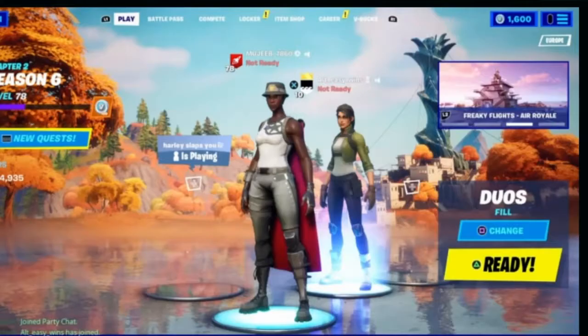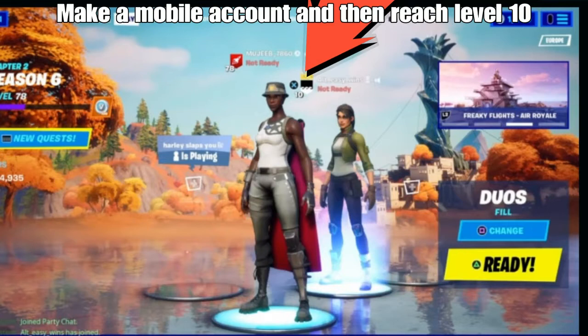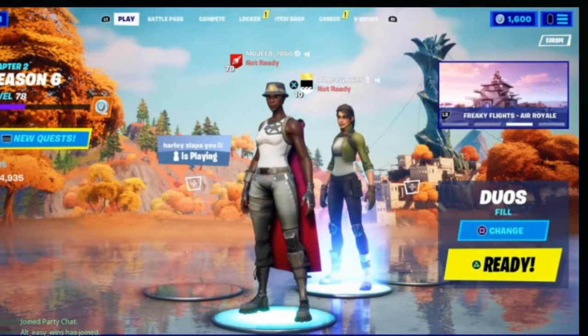Hello guys, Majib back with another video. Today I'm going to tell you guys how to get easy bot lobbies in Fortnite. The first thing you want to do is make a mobile account, then reach level 10 on that mobile account, and once you've reached it you do not want to go past level 10.